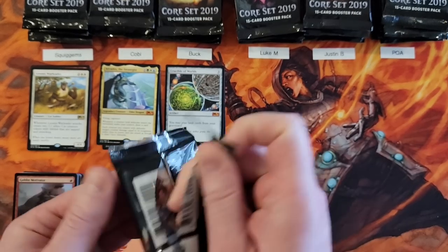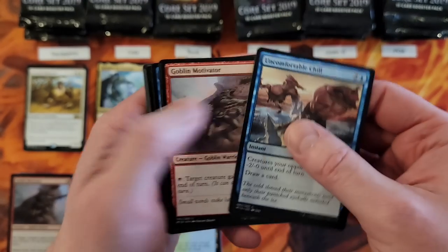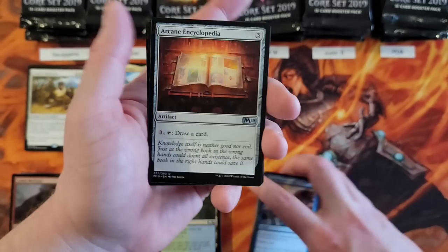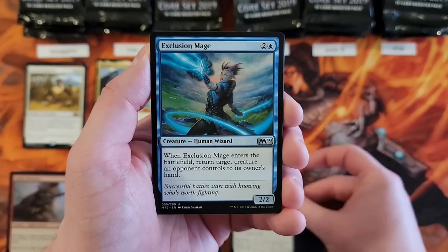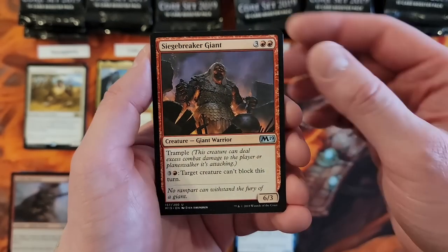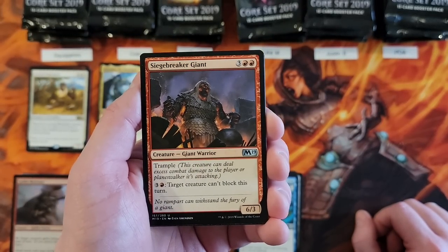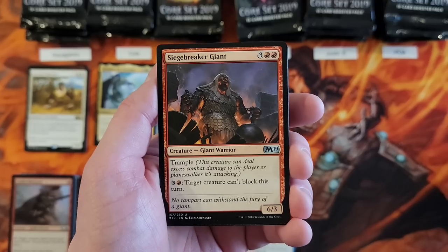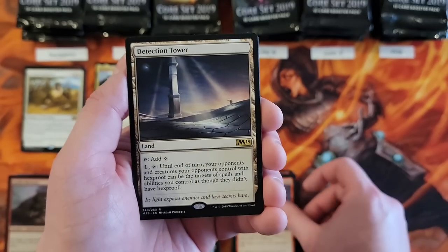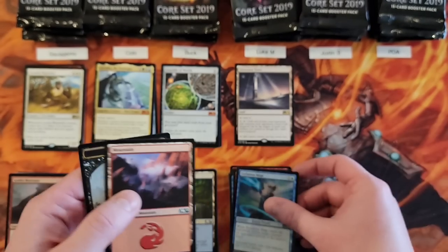Luke, you're up — and Arcades is solid, right? Nothing wrong with pulling Arcades. You got an Arcane Encyclopedia. Exclusion Mage. Siege Breaker Giant. I'm going to call it right now — I'm going to guess that common Merfolk is actually not in this product. It was in those deck products that went with it, right? Oh boy, that's probably the case. And Detection Tower — solid rare. And an Exclusion Mage foil.